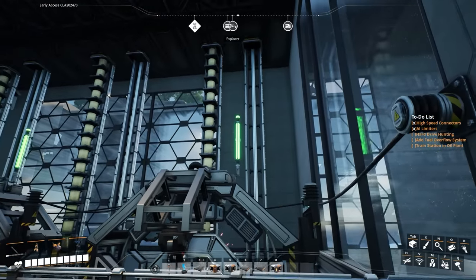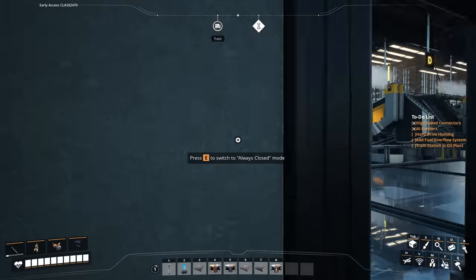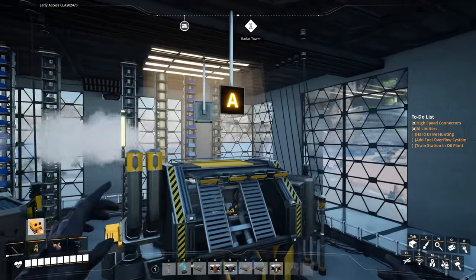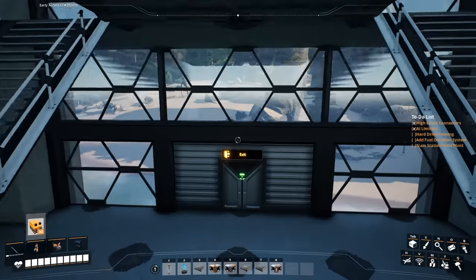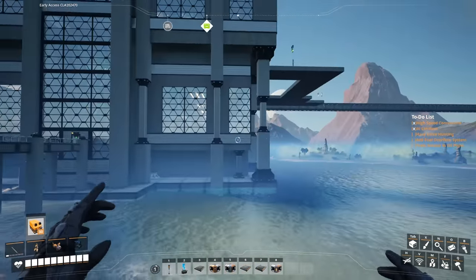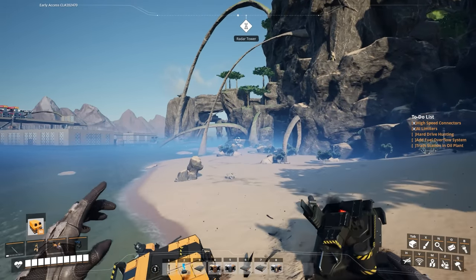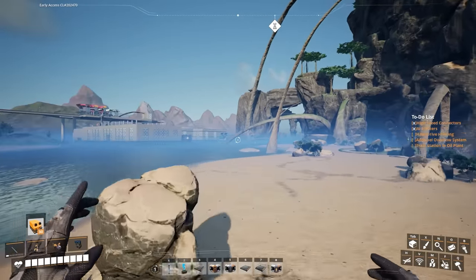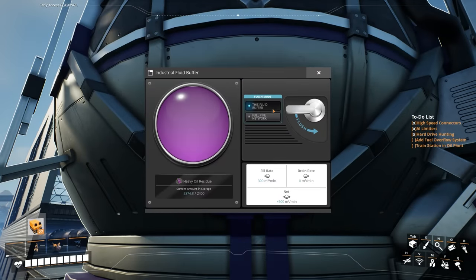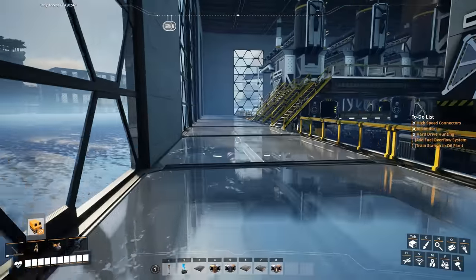Oh, I just realized we're not getting any plastic — it must require a flush. It's been an hour and 20 minutes since I started recording. The fluid buffers have backed up again. I think they fill up every 40 minutes or so — not that frequent, but frequent enough. But that's what we're going to fix next: the fuel overflow system. Here we are at the oil processing plant — just drain all that out. That should get the plastic flowing again, and that should be the last time I have to do that. We're going to start fixing this place up now.